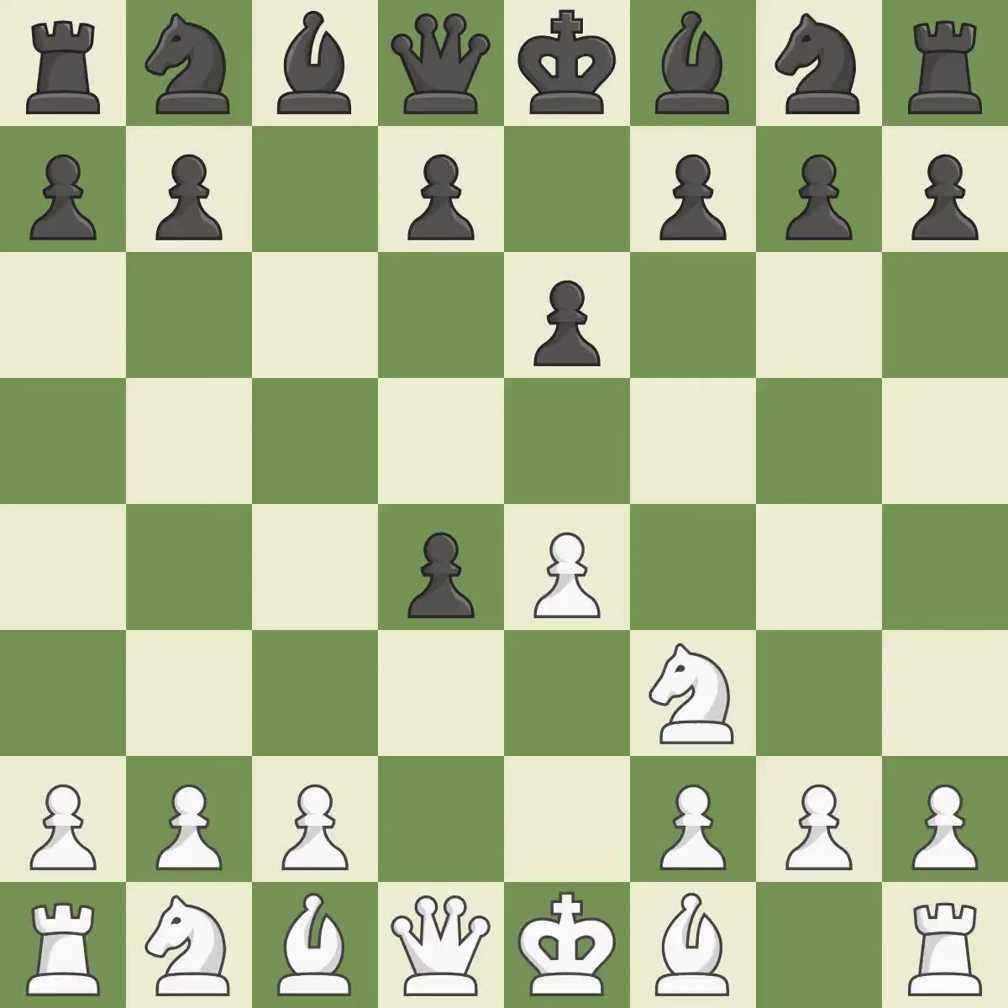Cxd4 gives black two central pawns versus one central pawn for white. Nxd4 recaptures the pawn and activates the knight in return for having one central pawn versus black's two central pawns. a6 prepares for a b5 pawn push to gain space on the queenside and stops the white pieces from using the b5 square.